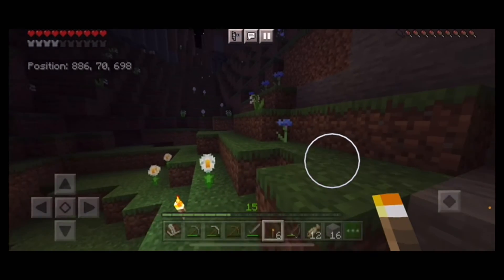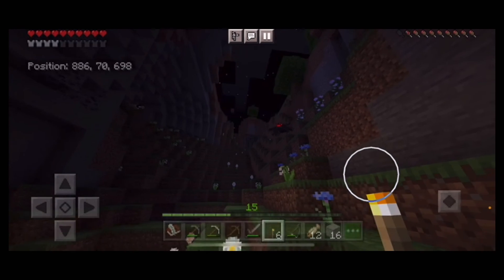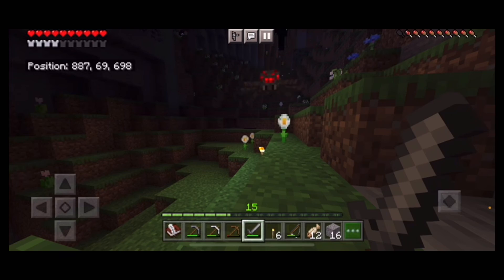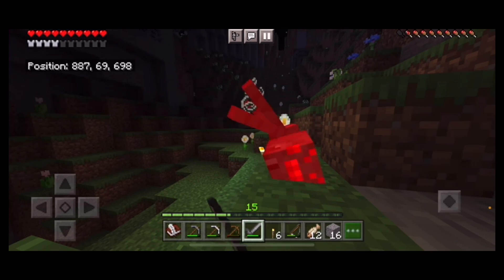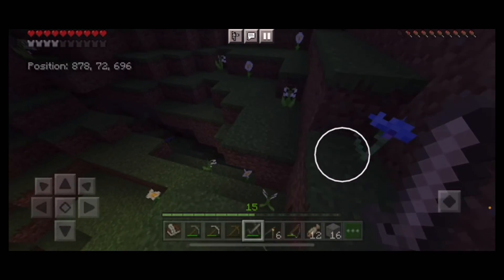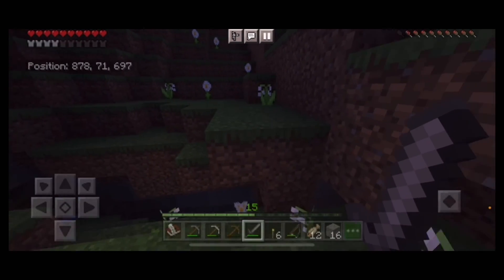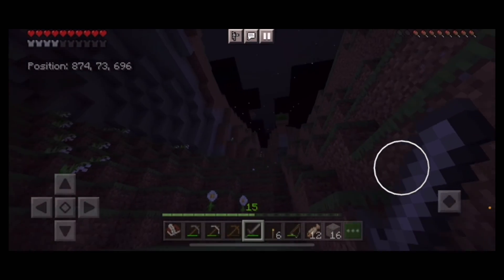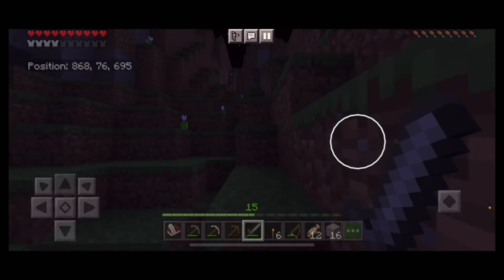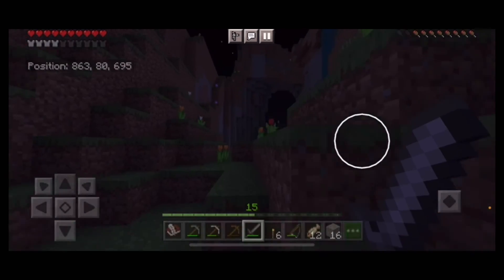I need to find some iron near the house so I can make a water bucket, because I feel like using a waterfall to travel down would be a lot safer and give us a much better chance of survival. Thanks for watching — hope you liked this video, hit that like button and subscribe, and we'll see you in episode 10.